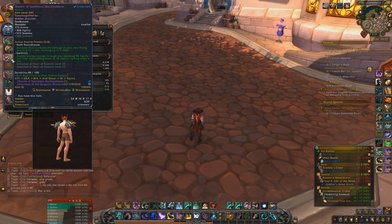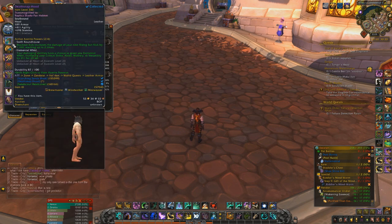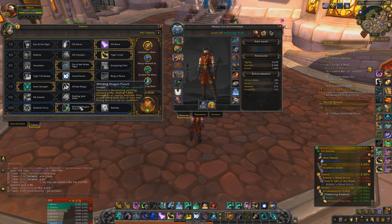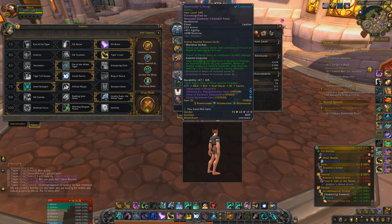If you want to stack three and then run a Serenity build, you can do that. But personally, I'd rather not because the playstyle is boring. I like running Dragon Punch. On top of that, I also like having Meridian Strikes, which every time we do a combo strike, the cooldown is reduced on Touch of Death. Touch of Death and Touch of Karma — I will not be surprised if either or both of them get nerfed sometime soon in the next couple weeks because they are just outperforming significantly.